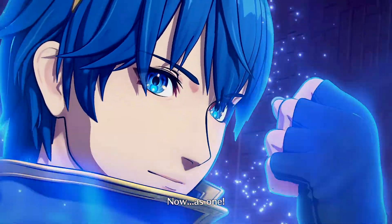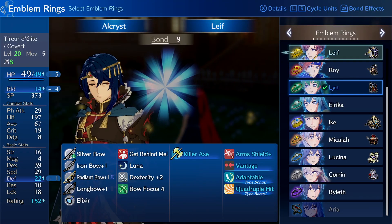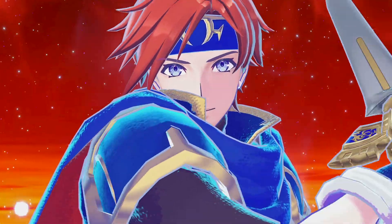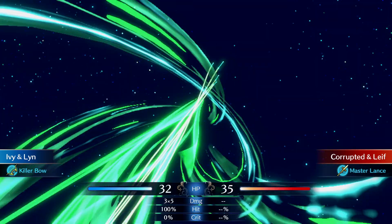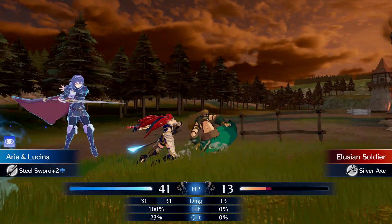Now let's talk about the difference between emblem rings and bond rings. Emblem rings, which you'll acquire throughout the story, are really great because they not only give characters a big stat boost, they allow that unit to summon a legendary Fire Emblem hero into battle, giving a character access to that hero's unique skills, as well as their most powerful attacks and abilities once a character engages with them. To trigger the engage mechanic, you have to fill up a special meter by attacking enemies.